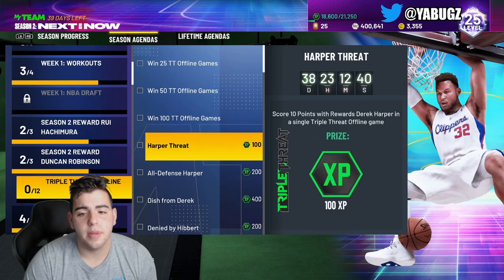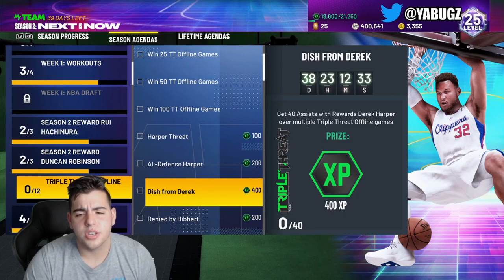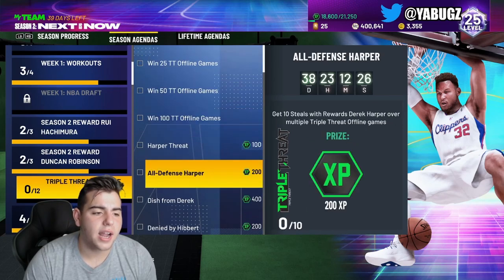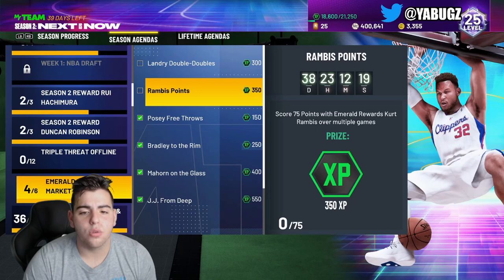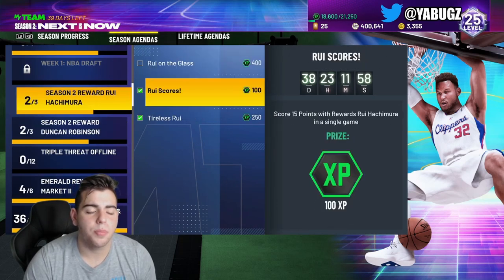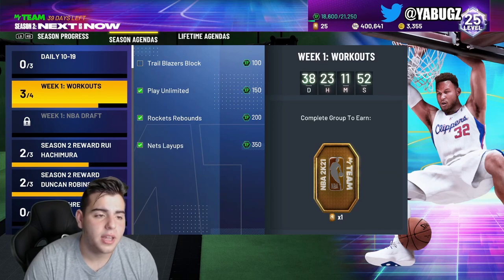Now I gotta get the new challenges done. 10 steals in triple threat offline games — that's a little difficult, not gonna lie. 40 assists with rewards Derek Harper — that's not too hard. You could stack up all of these challenges. Once I get Derek Harper, I'm gonna get assists with Kurt Rambis. I need 75 points with Kurt Rambis to get 350 XP. If I score 21 points per game, that's about 4 games. To get assists easily, all you have to do is hold wide to make them cut — that is what I've been doing. It's super easy.